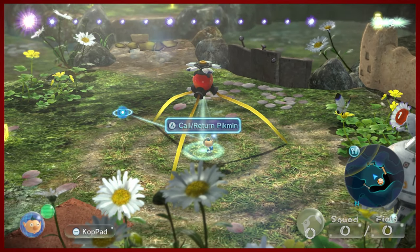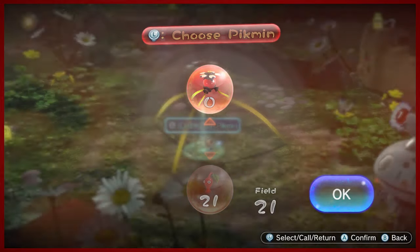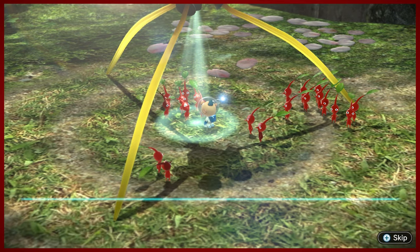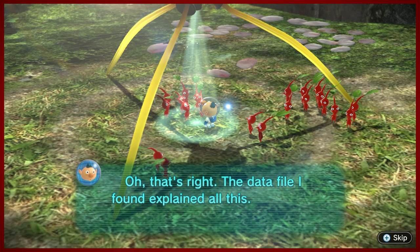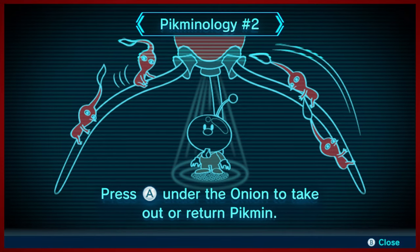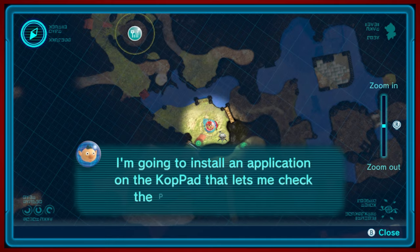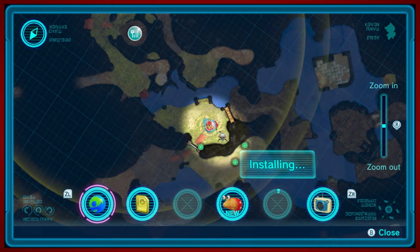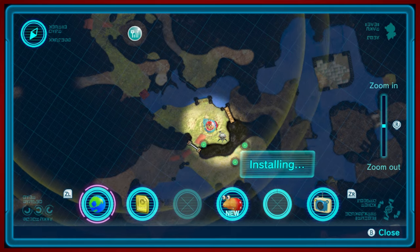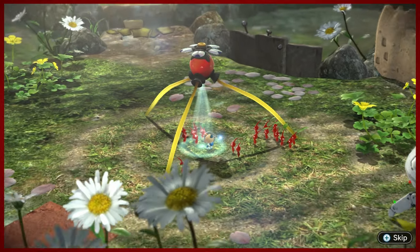You can recall your Pikmin by approaching the Onion and drawing them out — however many you put in is the amount you're gonna get out, up to 100 on the field. In this case we've only got reds so that's what we'll do. Alf is kind of the tech guy — he's your IT specialist, your network engineer, your programmer, all of the above.